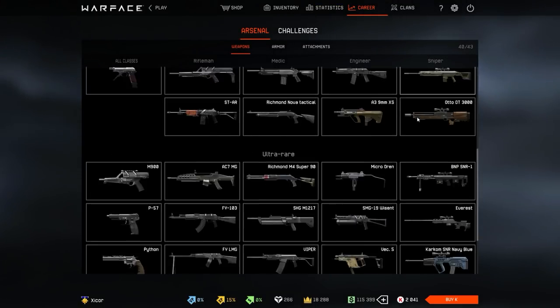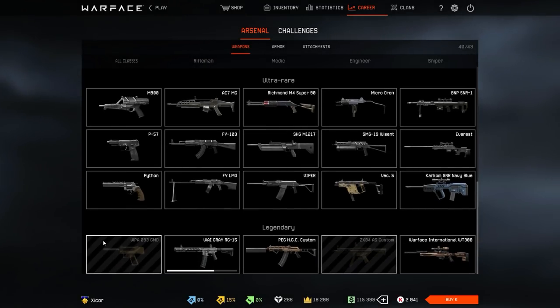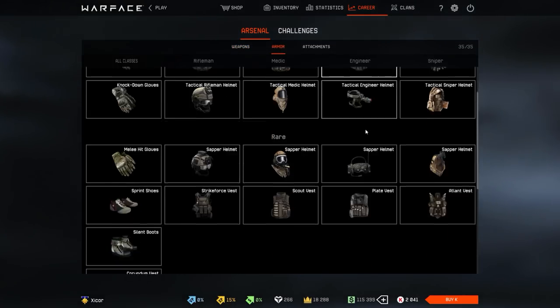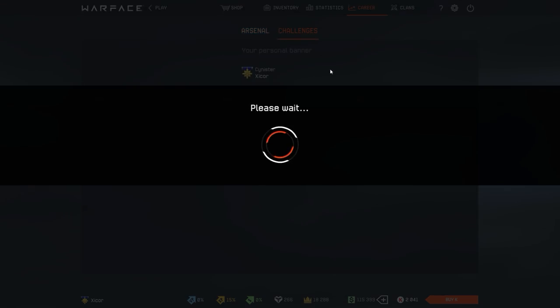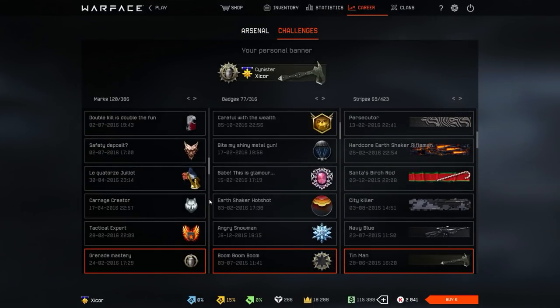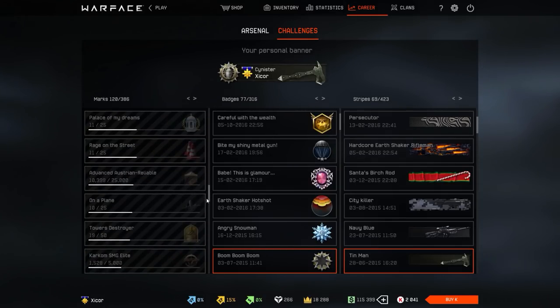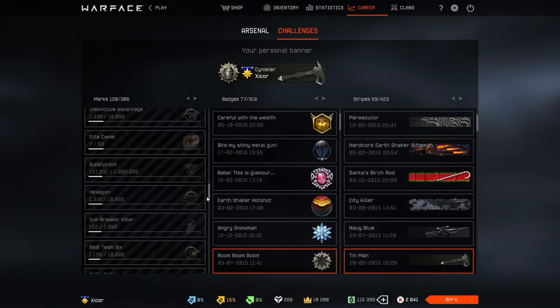Then we go to career — everything unlocked here except these three. One year I'll get those, hopefully. Everything else here is unlocked as well. Now we'll get to the badges. I'm going to show the ones I'm closest to unlocking, and then the ones that I have.